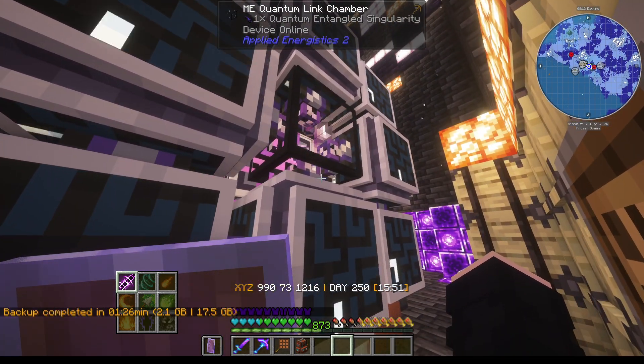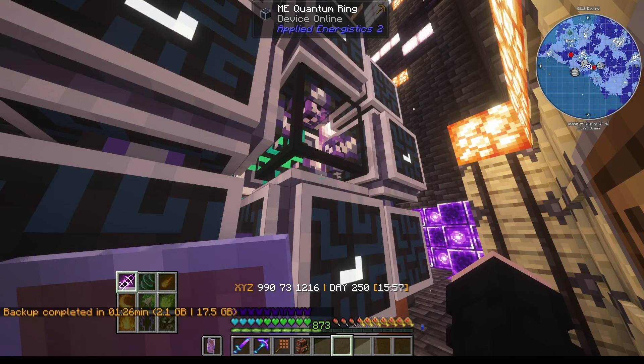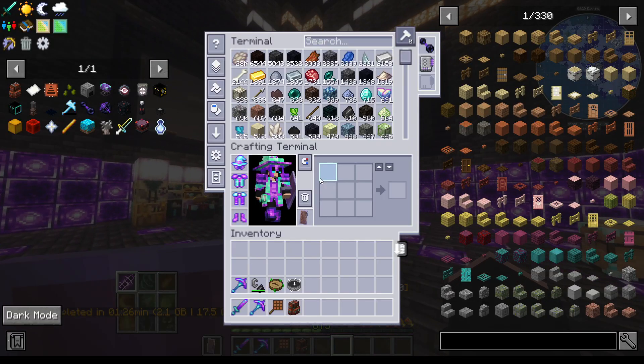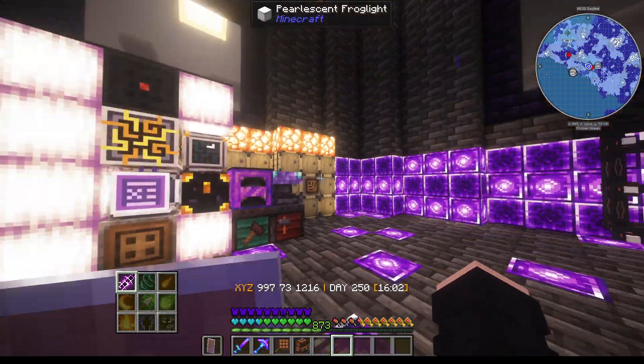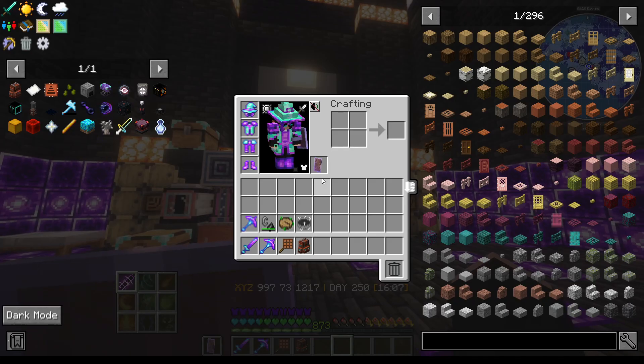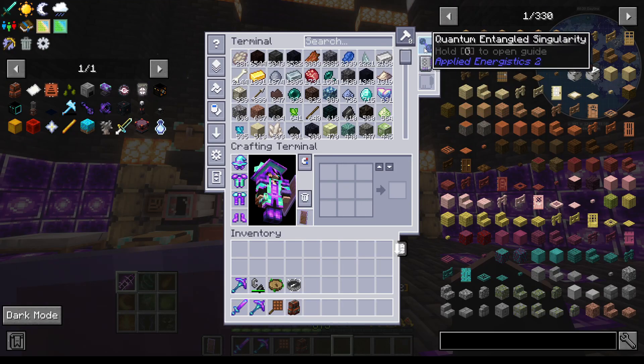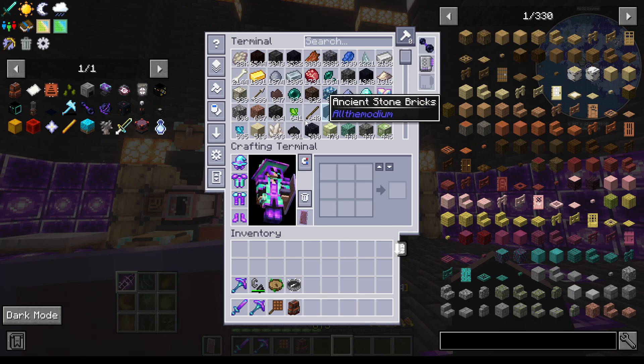For getting into and doing stuff with our inventory storage, I don't even need to click on the terminal. We've got our quantum link that is then quantumly linked to our quantum bridge card, which has our quantum entangled singularity in it.